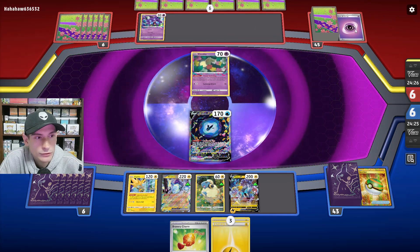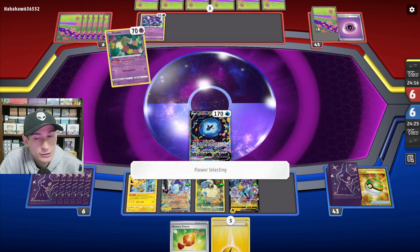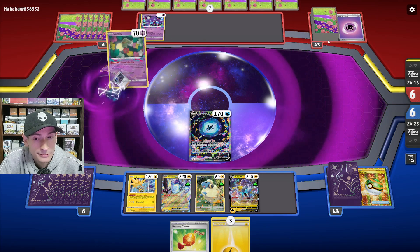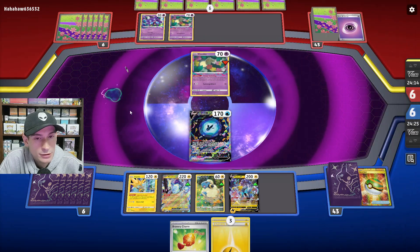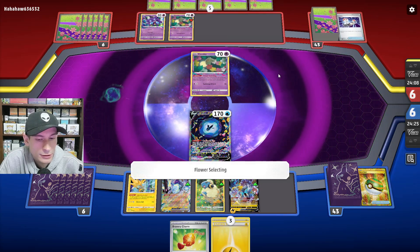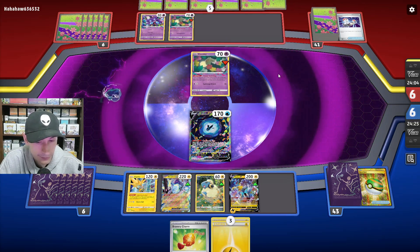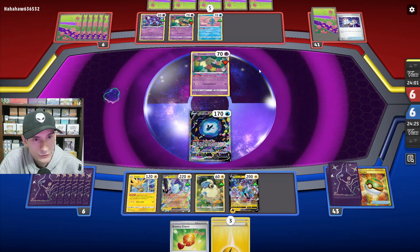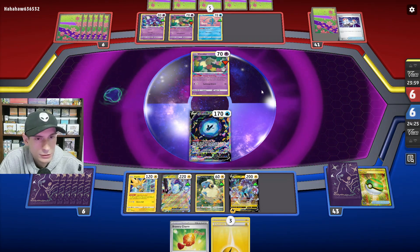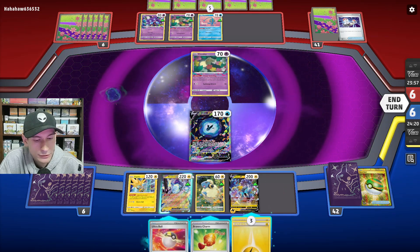They're going to start doing their Flower Select. They also could use Colress's Experiment if they have it — there's a chance they don't since they sent a Boss into the Lost Zone. They switch out, use a bunch of Comfey, and just passed. They didn't get such a great hand.